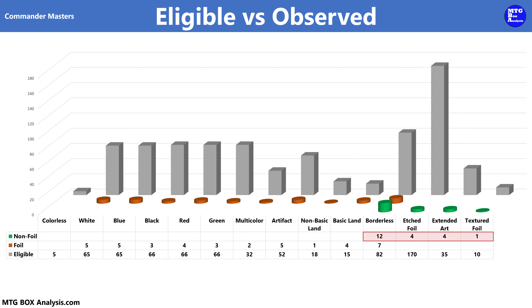In the non-foil space, we ended up seeing 12 Borderless, 4 Etched Foils, 4 Extended Arc Cards, and 1 of the 10 Textured Foils. In the foil space, we saw a total of 39 cards. 28 of these were in standard frame, 4 were Retroframe Basic Lands, and 7 were Borderless.